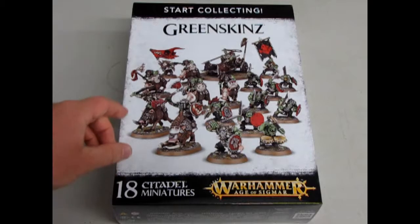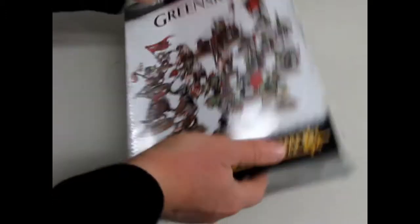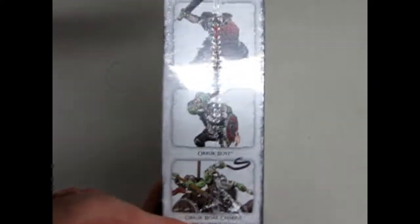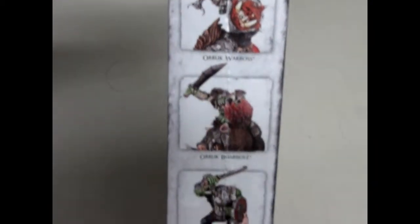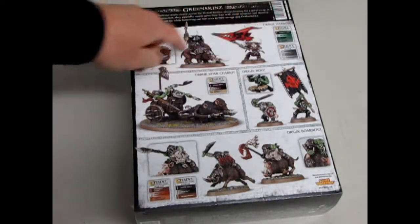So we have a very interesting box here — it shows all the orcs that you're gonna get, and it also says it has 18 miniatures. I'm just gonna flip the box over. On the side you can see some of the guys close up to get some painting ideas, and there's the back where it shows the orc war boss.